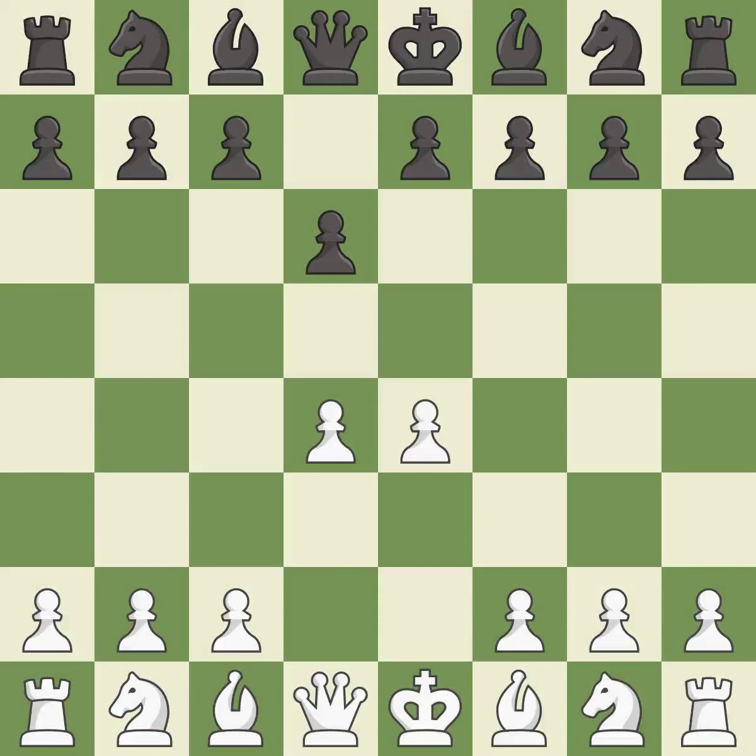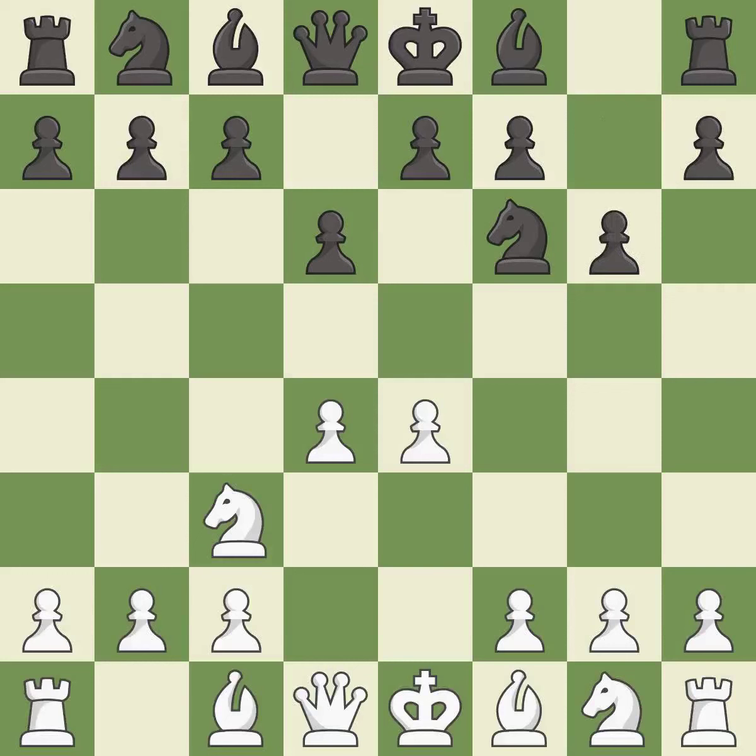d4 takes full control of the center and opens up the dark-squared bishop. Nf6 develops the knight and attacks the undefended e4 pawn. Nc3 defends the e4 pawn. g6 prepares to fianchetto the dark-squared bishop on g7, where it will sit on the long diagonal.